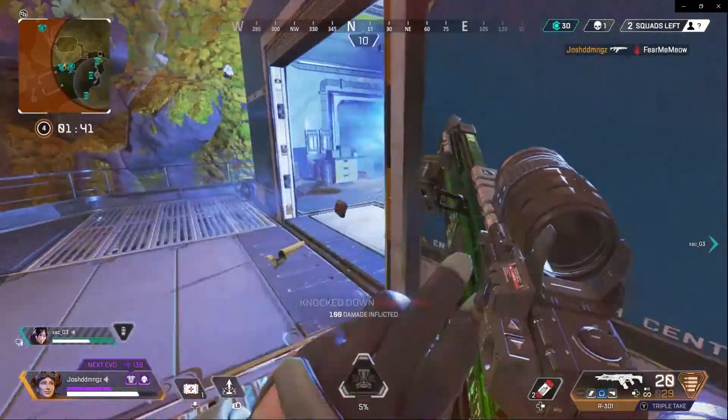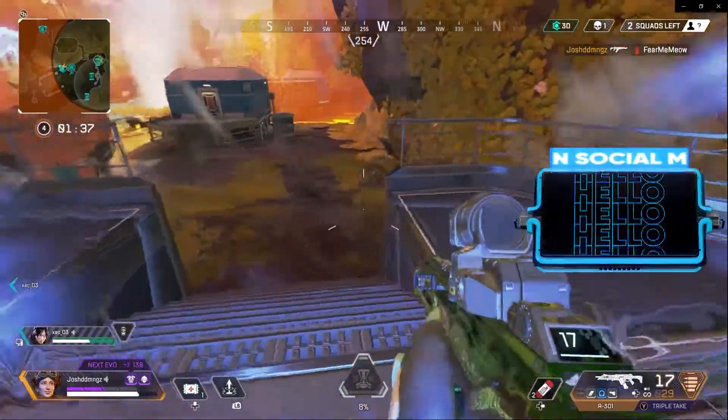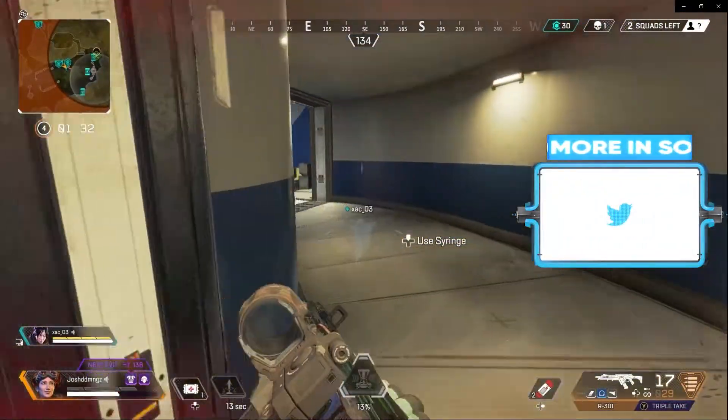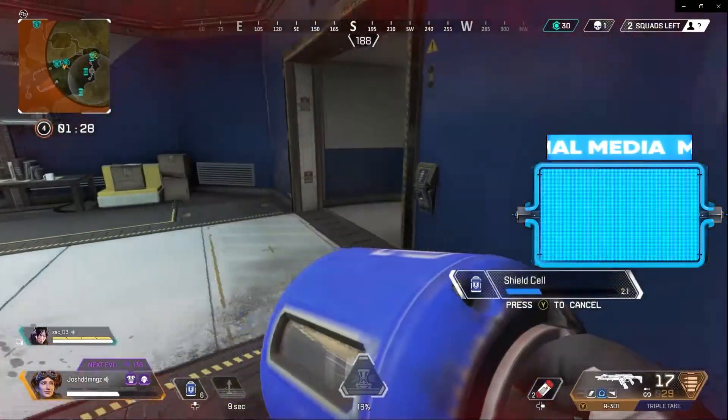There we go — clean it up. I chuck out my tactical, blocking the door to save me time to heal up. A really good critical play because Wraith could have pushed through.